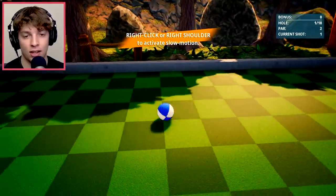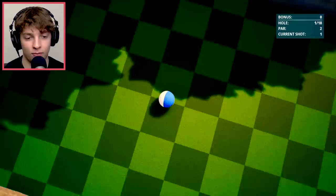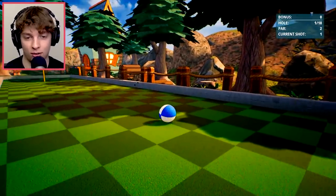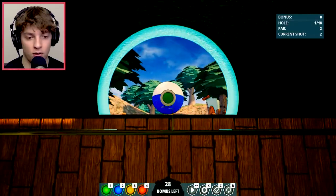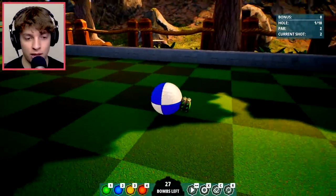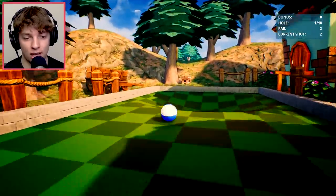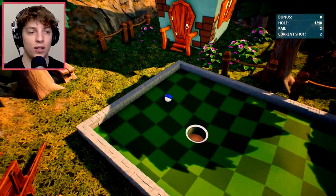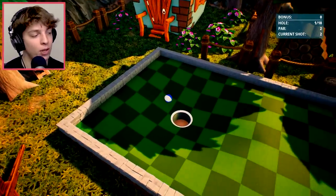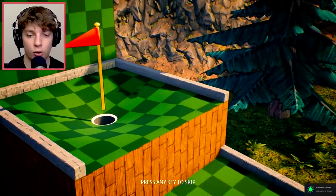So if we shoot that, it works and you can activate slow motion — not very useful right now because nothing's really happening. I guess we'll do another shot — one, two, we'll add two to it this time. Boom, there we go, that's more like it — in the hole! We probably should have got that in one, but we're working our way up. On to the second course.